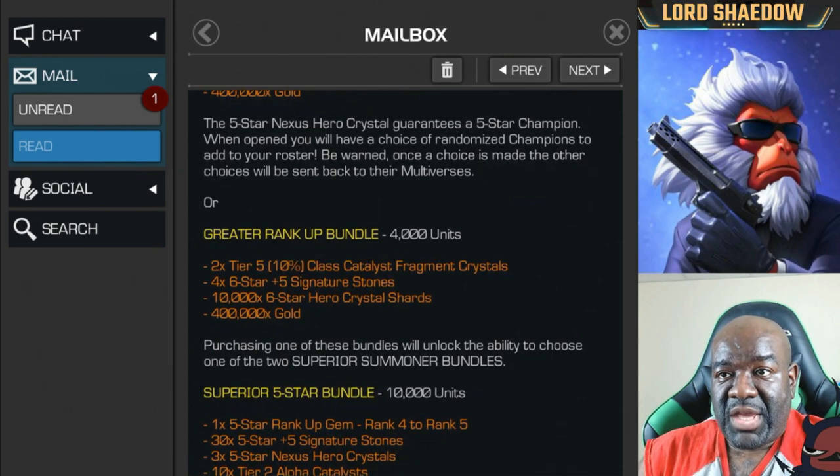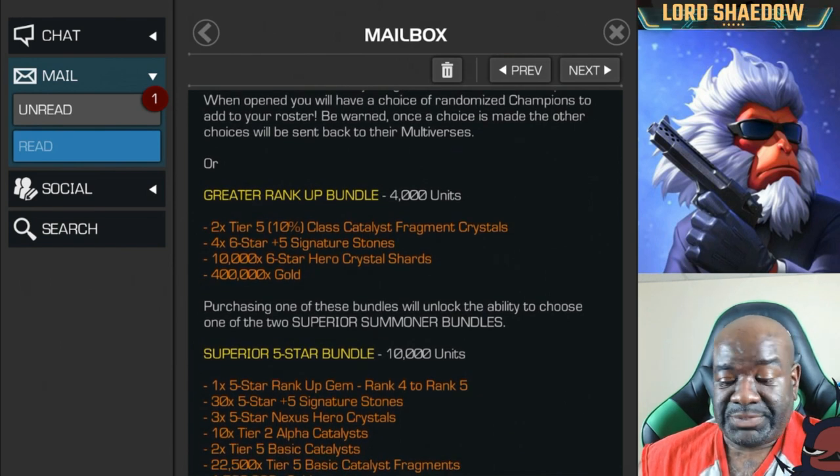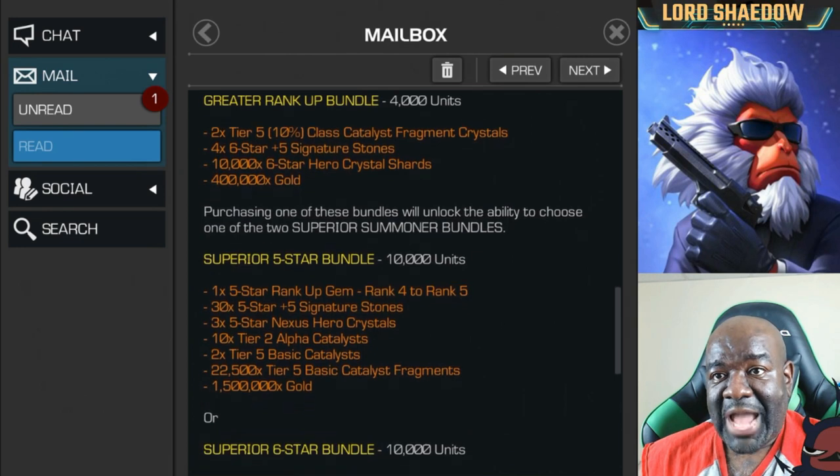I think I'm going to go with the six stars from this point on. The six star bundle gives you two tier five ten percent class catalyst fragments, four six star plus five signature stones, and another six star crystal — so that's one six star I can open. I'll be working on getting someone to rank three, and I haven't done the Abyss yet, so I don't have a rank three.